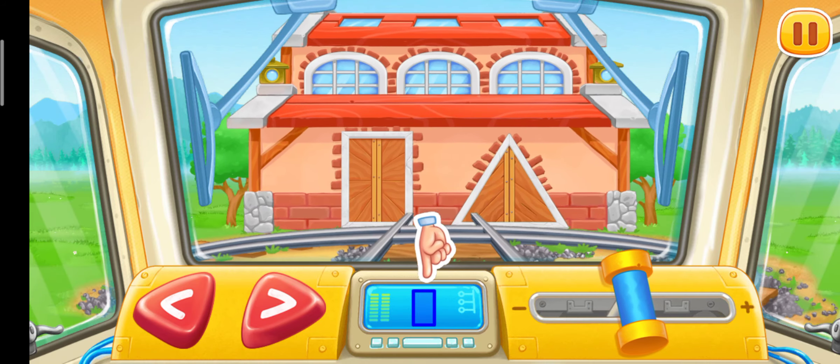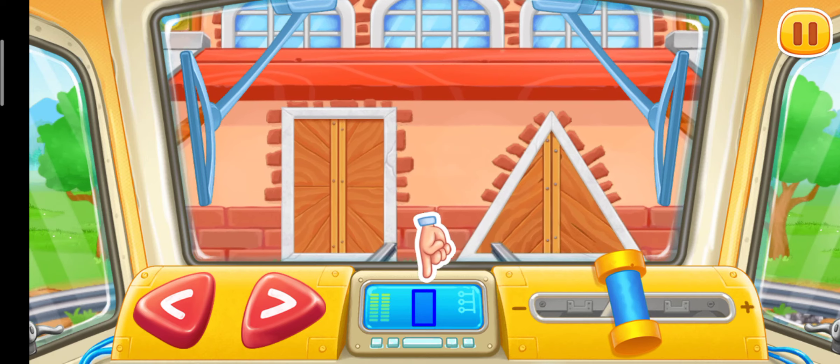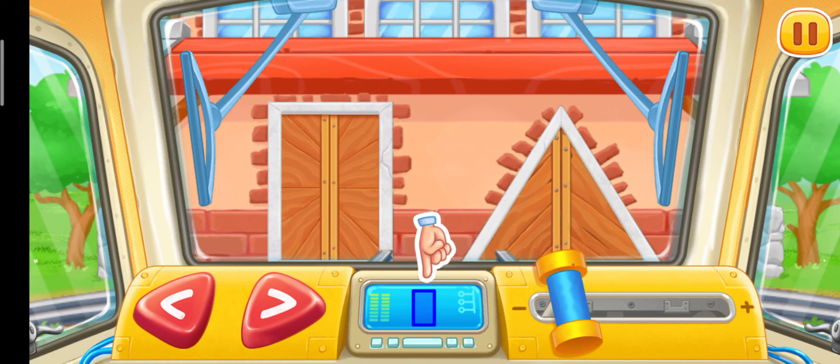Look at the figure on the screen and choose the door of the right shape. Tap on the arrow.